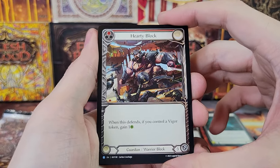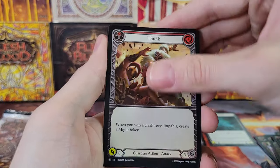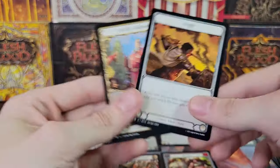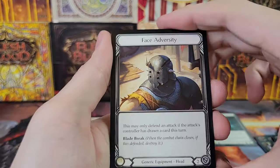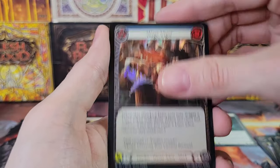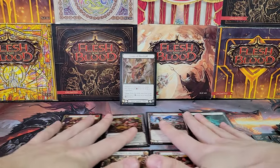Hearty Block, Cut the Deck, Thunk, and Foil Might token — I think that's the first time I've seen that token, or at least the full-size version of it. Face Adversity, Down But Not Out, Take the Upper Hand, Wage Vigor. And that is our box.